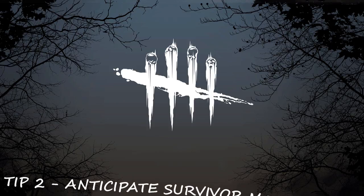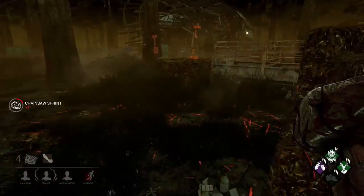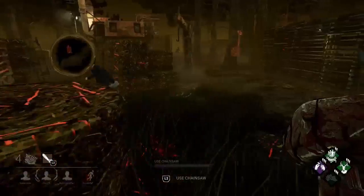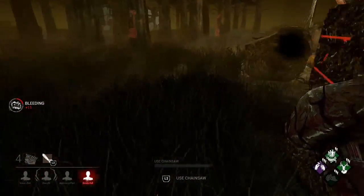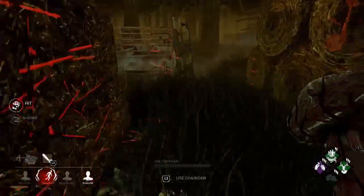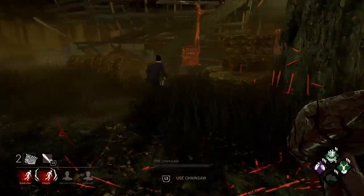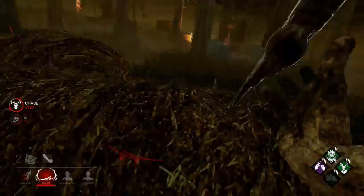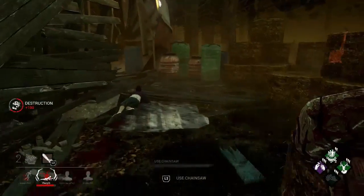The next tip on this list would be to try anticipating the movement of the survivor. As a killer, the less time you spend chasing a survivor the more time you'll be able to spend hunting other survivors. One of the best ways you can quickly end the chase is to anticipate the movement of the survivor you're chasing. For example, if you see a survivor heading towards a window there's a good chance they're planning to vault through it. Rather than trying to vault through the same window you can simply go around it, which will greatly help to shorten the distance between you and the survivor, thus making the chase shorter.